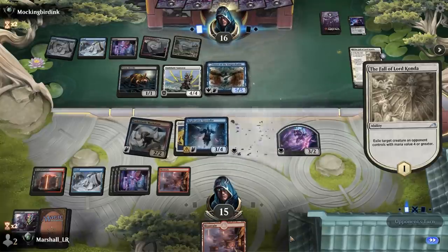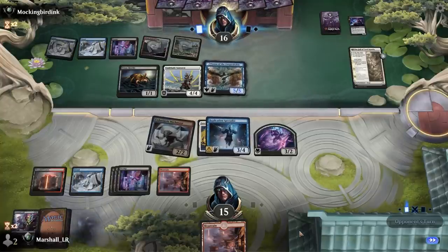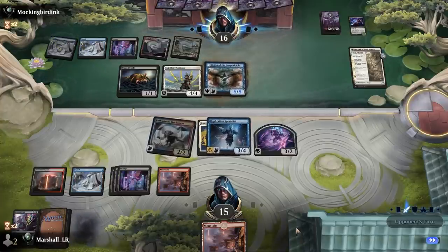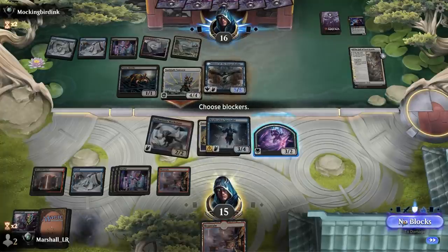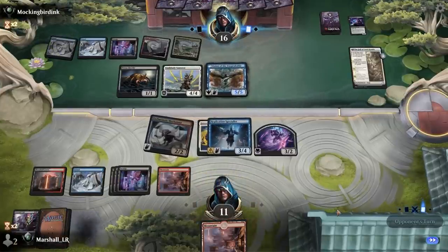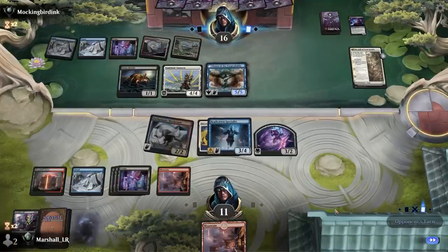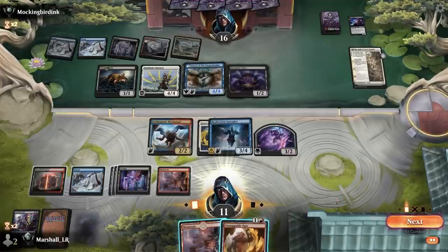Are they going to use two removal spells on my Specialist? They probably should have. So now they get in for four. We just need to top-deck a couple of artifacts in a row basically — all our spells are good at this point outside of like a couple of one-drops. Our stuff is either removal spells or artifacts.